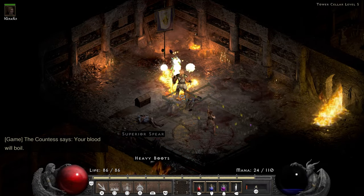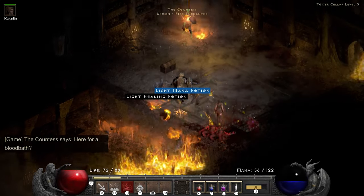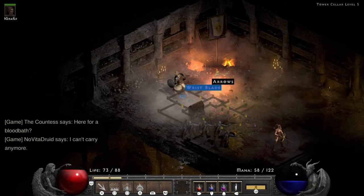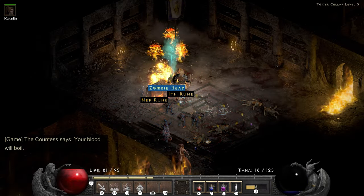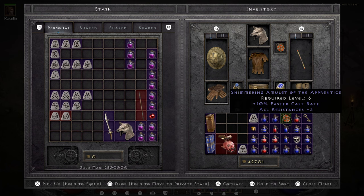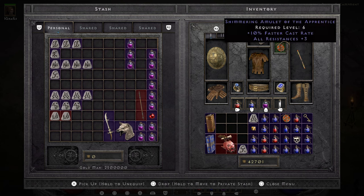Diablo 2 wouldn't be Diablo 2 if not after finding 3 Ral runes before finding my first Tal rune, I end up finding enough Ith and Tal runes to cube a Ral before I find the fourth. I swear this game just does it on purpose. The magic amulet the Countess drops is also a nice addition — 3 resist all and 10 faster cast rate. Not much, but early on in the run I'll gladly take it.